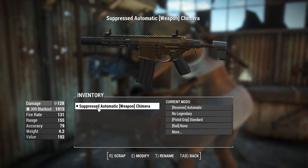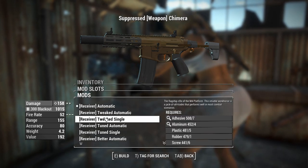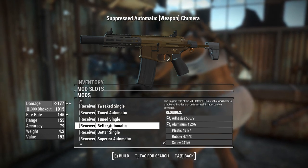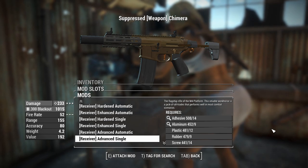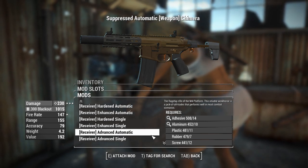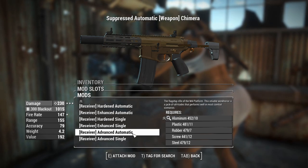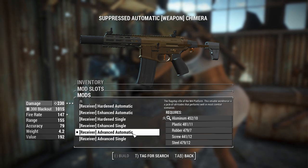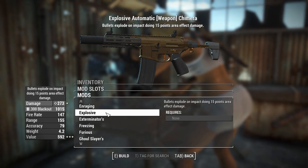With this short-barreled PDW, there are some customization options. The receivers — you can get semi-auto and automatic, but they have different flavor text. Instead of hardened, powerful, automatic, whatever, they've just got the single word there. The best ones to go for are advanced automatic and advanced single. Curiously, no perk requirements here — there are requirements for materials, but this is not level-gated. So potentially, if you find one at level 1, you could scrounge together the resources and find yourself with an advanced Chimera fairly early. That's 230 damage, and we can only go up from here. And if you need it, a legendary explosive effect would be pretty awesome on this.